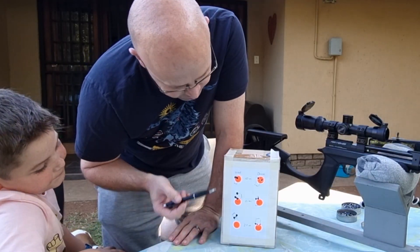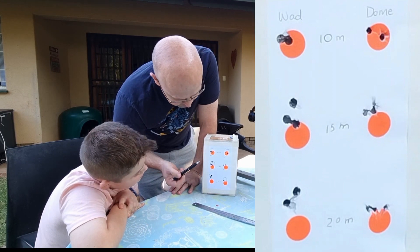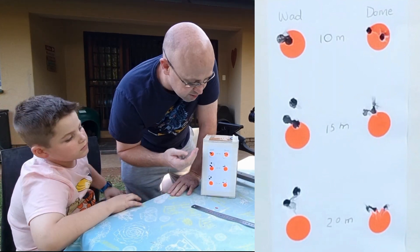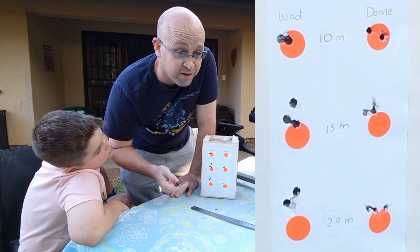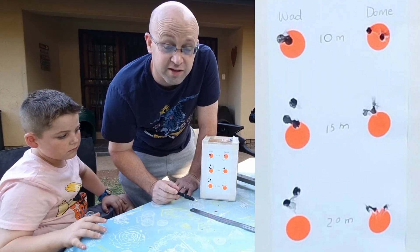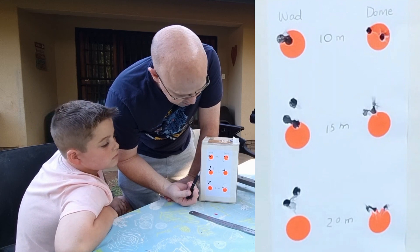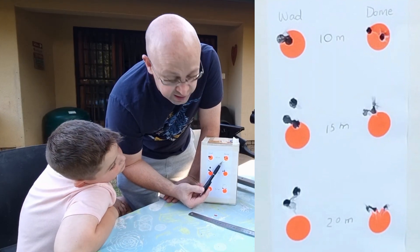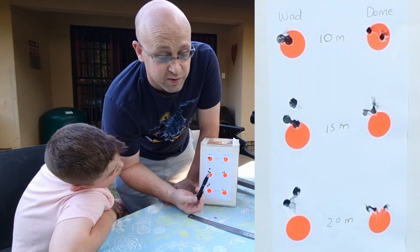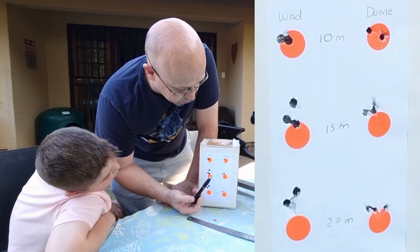Alright, so I went to measure it up. On the left hand side we had wadcutters, on the right hand side we had the Diabolo or dome pellets. One thing we need to bear in mind: there could be a little bit of inconsistency because these are not very expensive pellets. And I am human — I can also make a mistake, so we need to keep this in mind. If we look at the wadcutters, we started off with a group of around 8mm, which was a nice tight group. On the domes we started off with 11mm, but the first two went through the same hole, so this could be a bit of a flyer. Definitely at 10m, not much to compare — pretty much neck and neck.